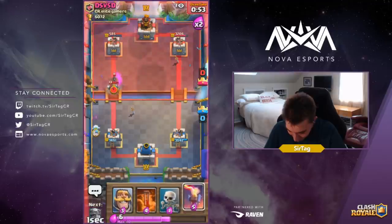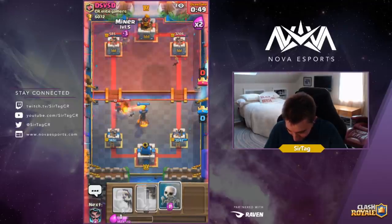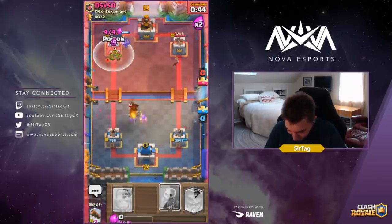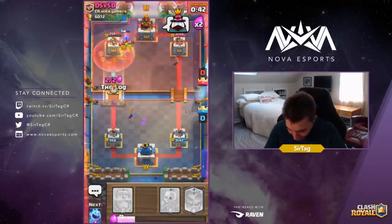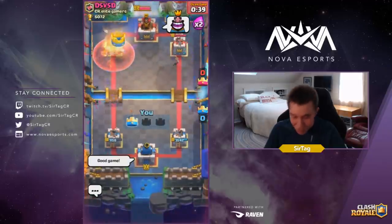Unfortunately we can't get too aggressive with a Poison because we knew he was gonna drop a Hog. We're gonna mix up our Miner placements because we can't mess around too much — we've used the same one too often and switching it up will actually secure our victory. Switching it up like a ninja, and that's the good game. Let's move on to the next one.